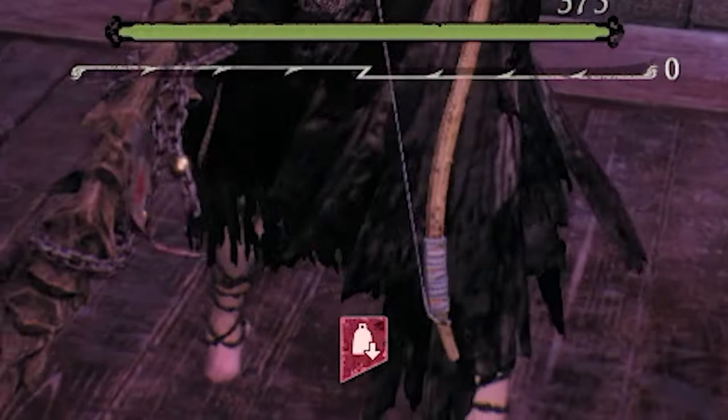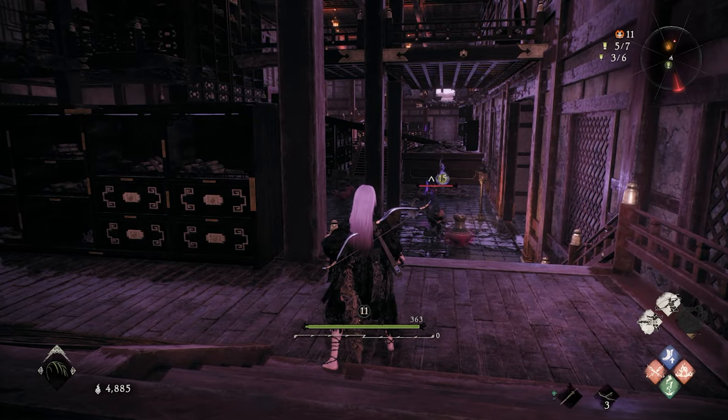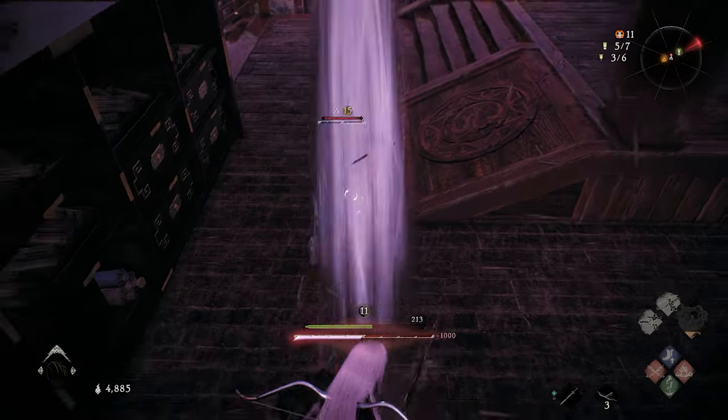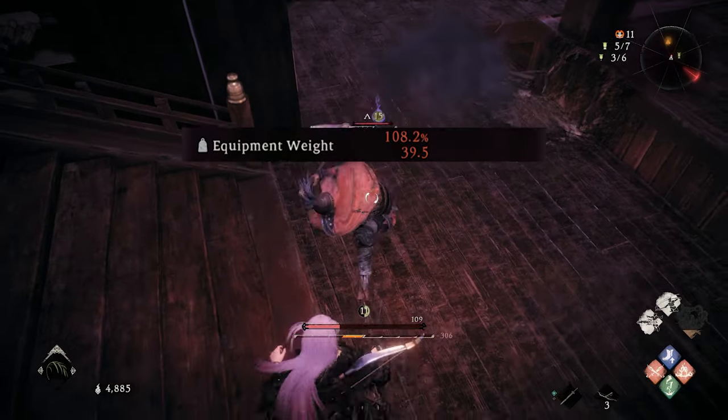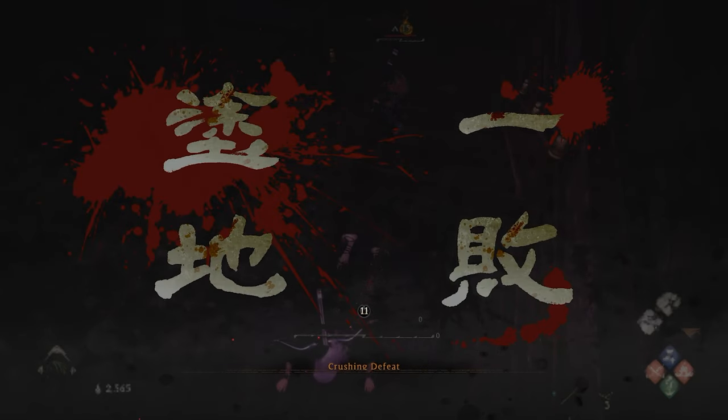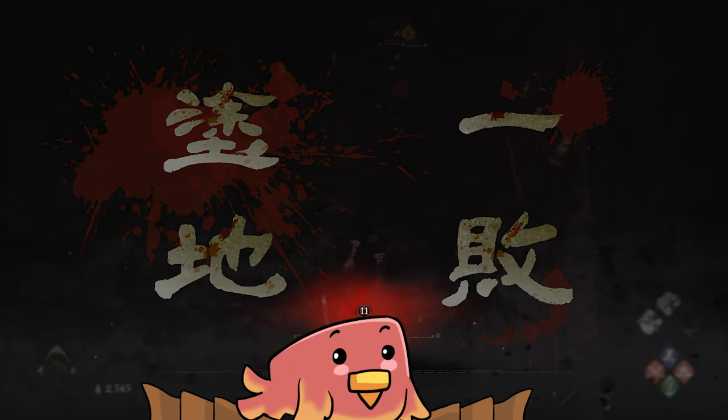Overload: You might have noticed this symbol at some point, or become enraged when you suddenly find it impossible to deflect enemies' attacks. If your equipment weight exceeds 100%, then you'll be unable to deflect attacks or dodge, and your martial arts spirit consumption will greatly increase.